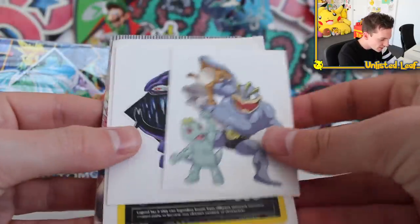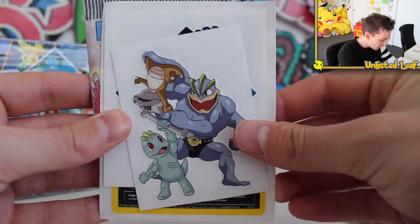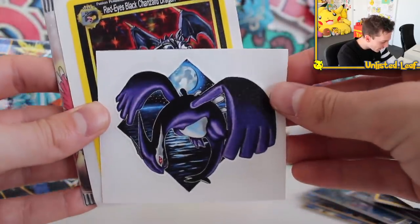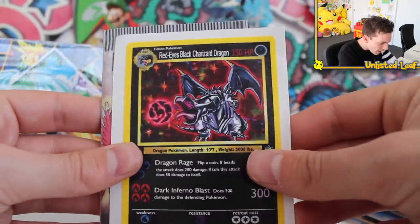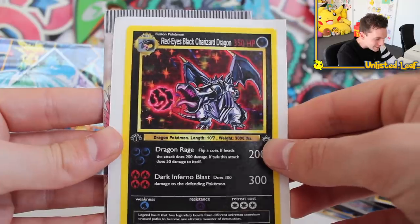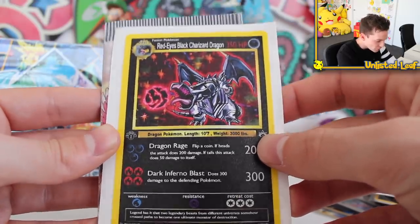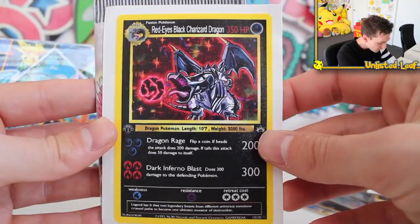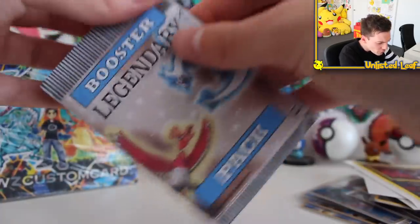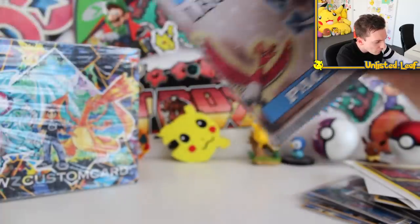We got a bunch of custom stickers - Shadow Lugia, that's from XD right there, the GameCube game. Red Eyes Black Charizard Dragon - it's a mix of the Red Eyes from Yu-Gi-Oh mixed with the Charizard original artwork. That is sick. And then the Legendary Pack Booster, which we're going to crack open today.